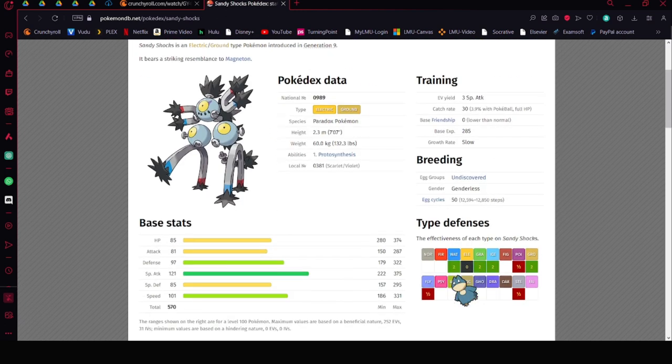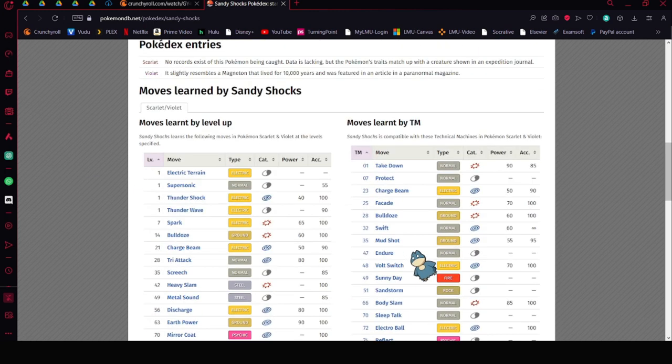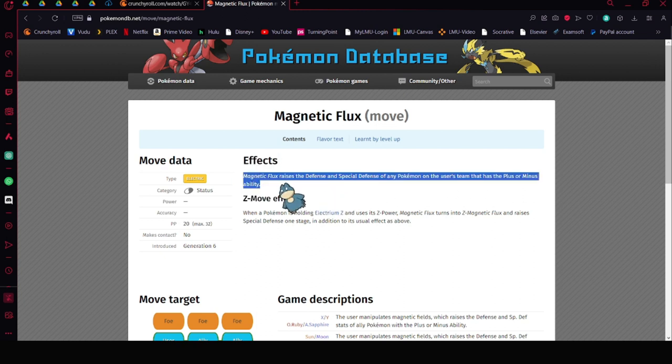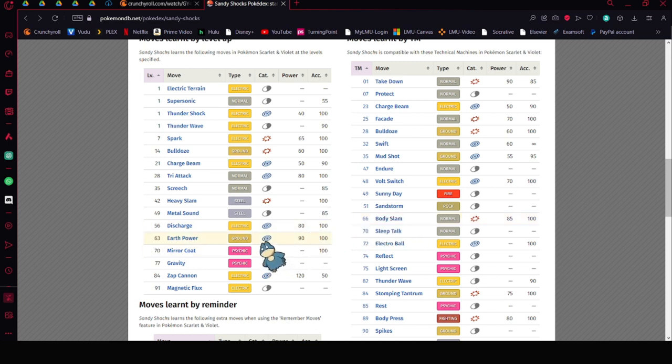Sandy Shocks is actually one of the best options — I initially forgot it's not Electric-Steel. Sandy Shocks is fine and probably one of the best picks. It has Magnetic Flux — if you run Sandy Shocks with Magnetic Flux paired with Toxtricity on your team with other people, it would work really, really well. As a group, you can use Metal Sound to lower Special Defense, then fire off whichever electric move you feel best about. Probably not Zap Cannon unless you have Rain up.